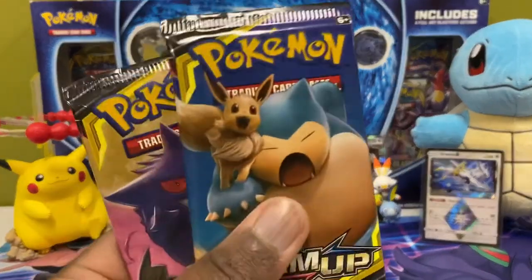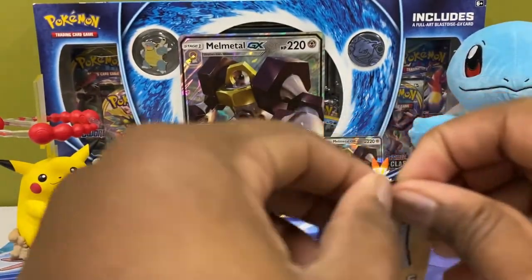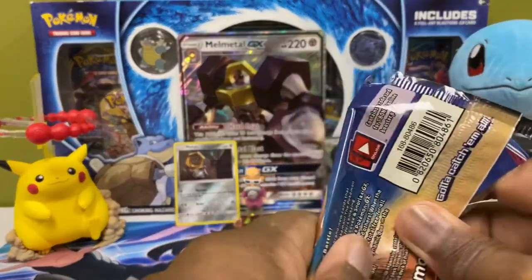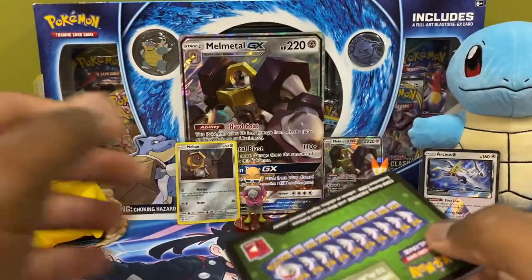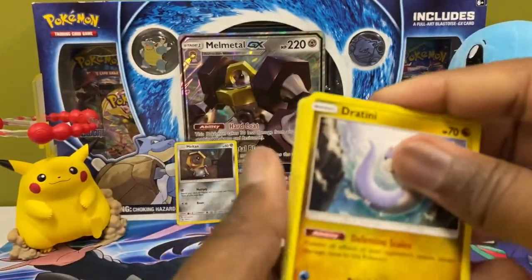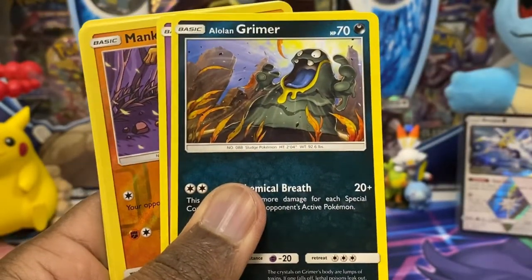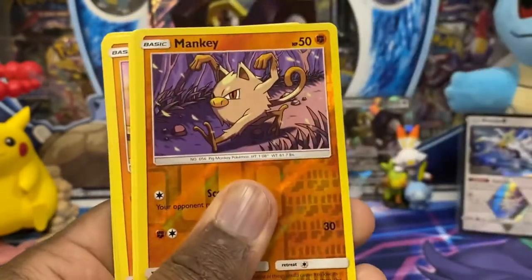Alright, the main event guys — Team Up. These packs are worth probably more than the entire box. The box cost like 20 dollars when I got it a while ago, but these packs are worth like 20 each. Come on, don't give me all green codes. Joltini, Tentacool — this Ponyta is nice and fierce. This is like Mufasa just took over. Cosmog reverse holo is in there.